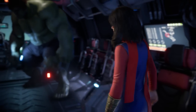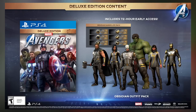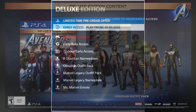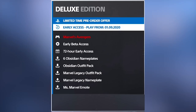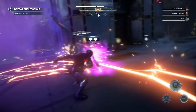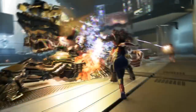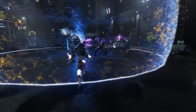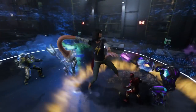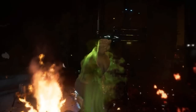The PS4 deluxe edition at $80 is available both digitally and physically. It includes the base game, early beta access, the Marvel's Legacy outfit and nameplate, 72-hour early access, and the Miss Marvel emote and dynamic theme. However, you lose the Miss Marvel nameplate and the 1,000 in-game credits compared to the digital edition. In exchange you get the Obsidian outfit pack for all six Avengers and six Obsidian nameplates. I wish the deluxe edition included everything from the previous editions.